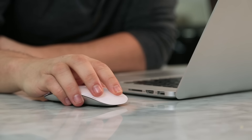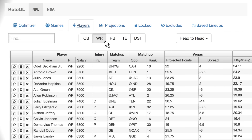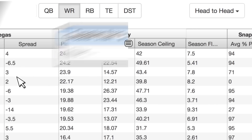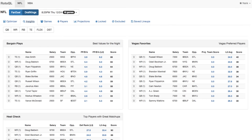Using RotoQL, player research has never been easier. Want to find wide receivers who have an easy matchup and been on fire recently? You have them within seconds. Check out different perspectives with advanced stats and what Vegas thinks. Don't have the time to do the research? We give our recommended insights right when you log in.